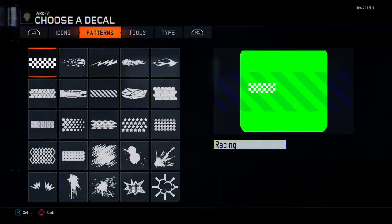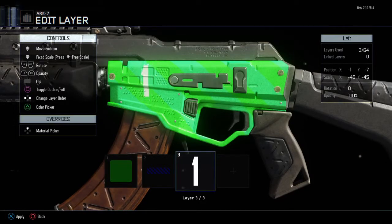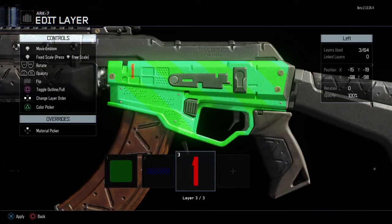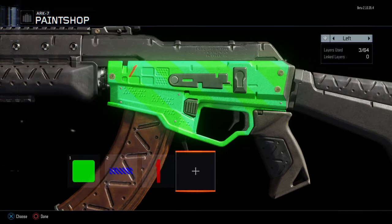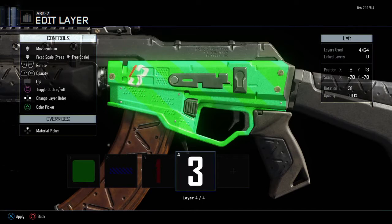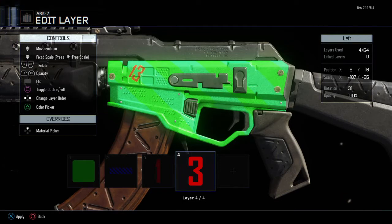Say I put 1337 on the gun — I'm going to make it red. I'm not going to use this because in my opinion it looks kind of bad, but anyway I'll rotate it. You can use the right stick to change its size, and if you press R3 you can free-scale it and make it look kind of stretched. It looks a bit silly but it's very useful for making different sizes of lines and shapes.